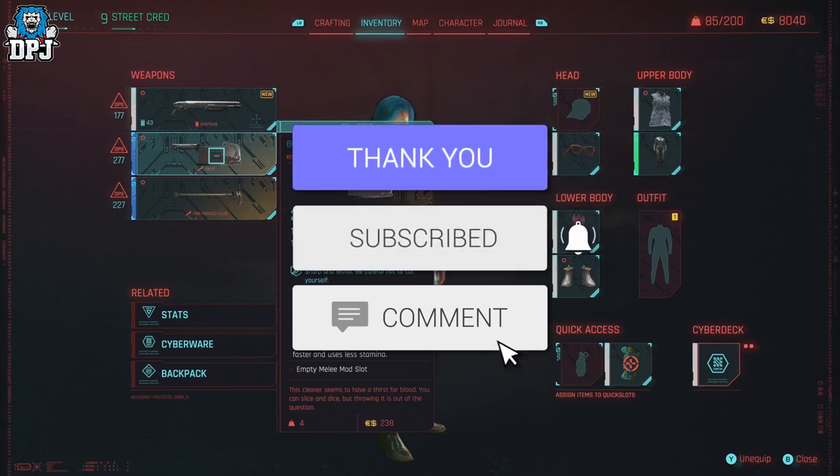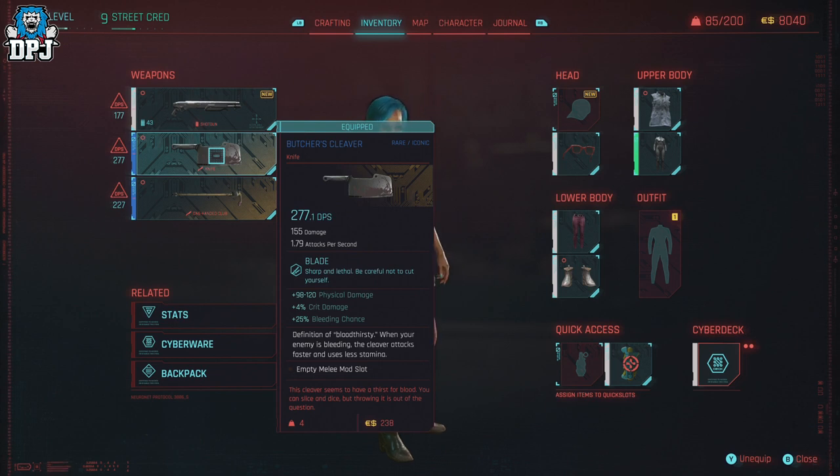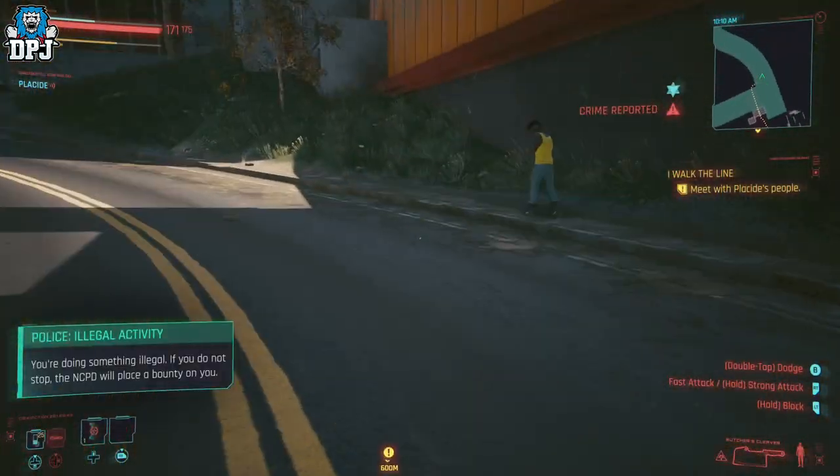If you enjoy the video, leaving a like really helps out, and if you want to see more, be sure to subscribe. The Butcher's Cleaver, as you can see on screen now, is a brand new iconic weapon added into the game with the 1.6 update patch.